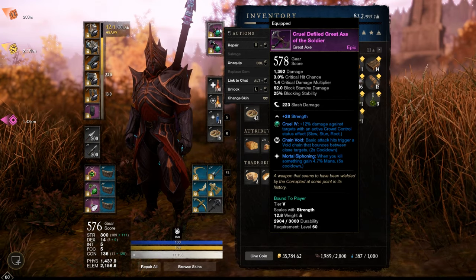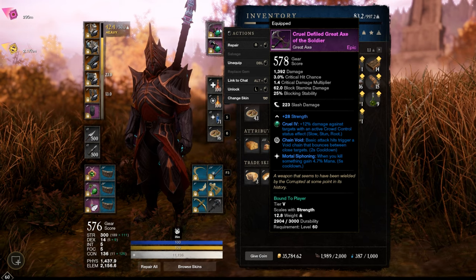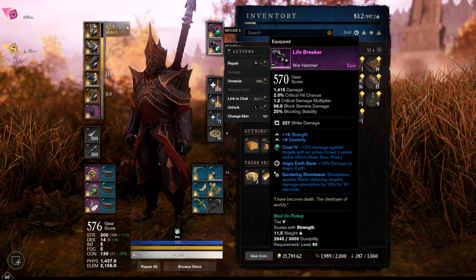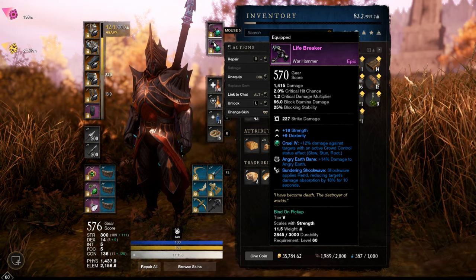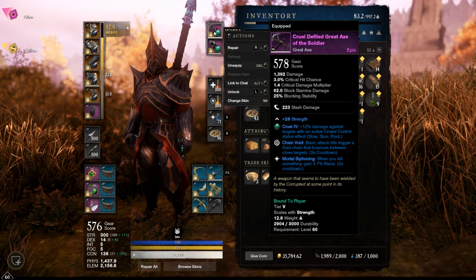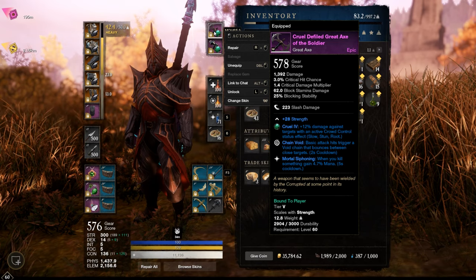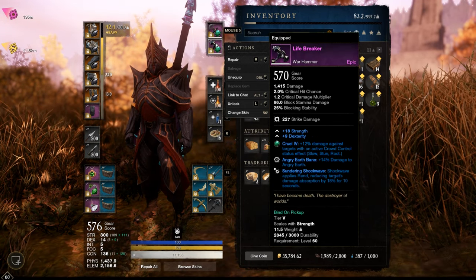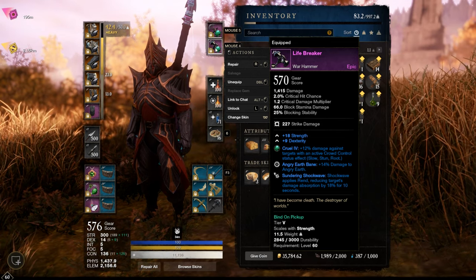A Great Axe with Vicious and Keen with crit damage and crit rate would be better — same for the Warhammer — but I don't have it yet. As gems, I use the Malachi gems on both weapons for 12% more damage when we stun, slow, or root the enemy, which is pretty easy with the Warhammer using Shockwave, Path of Destiny, and Clearout.